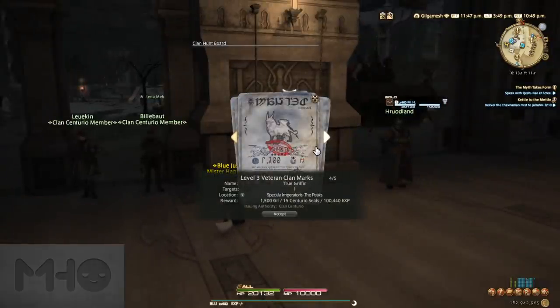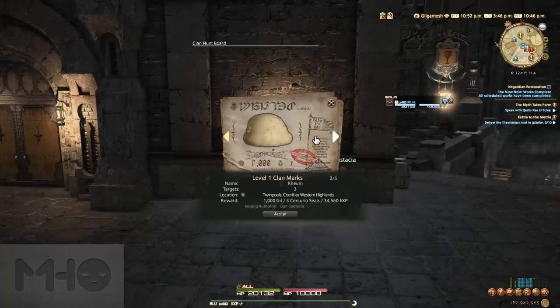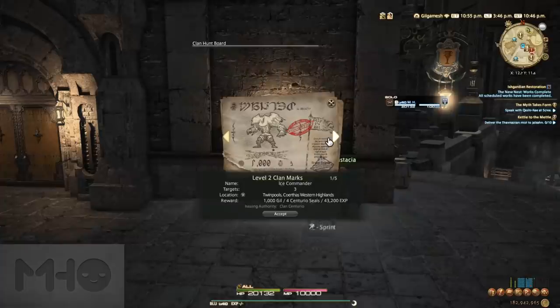The ones from Heavensward and onward are excellent leveling tools, offering daily objectives for experience points and weekly objectives for more Hunt currencies. These pretty much replace the hunting log feature that you get at low levels as a new player.